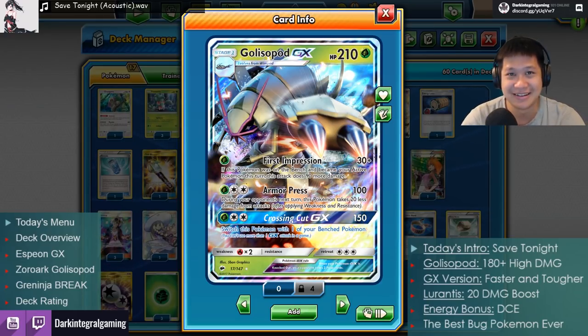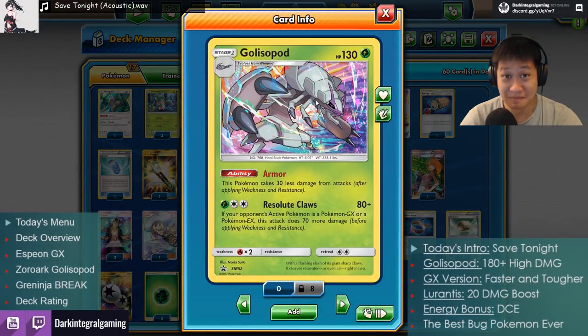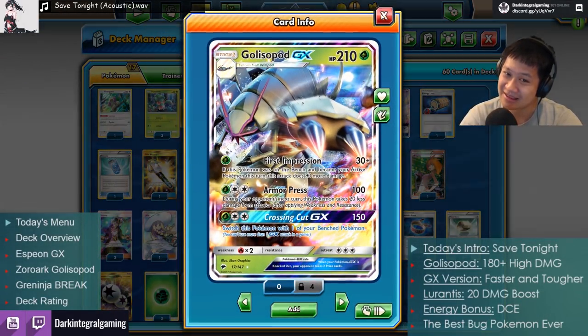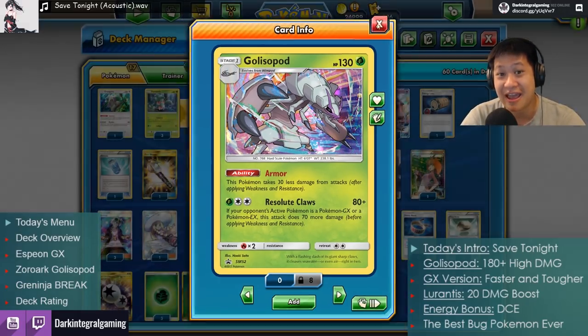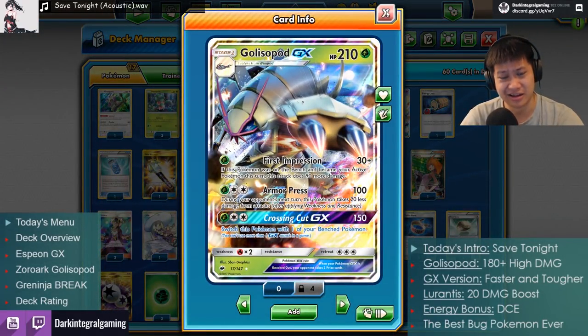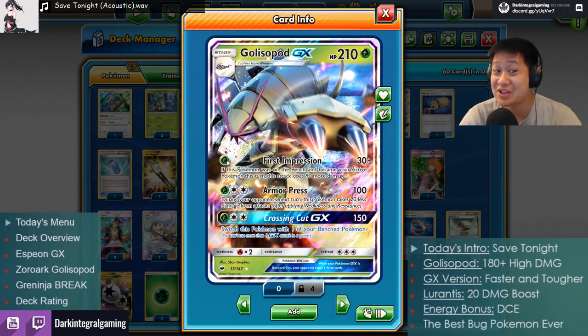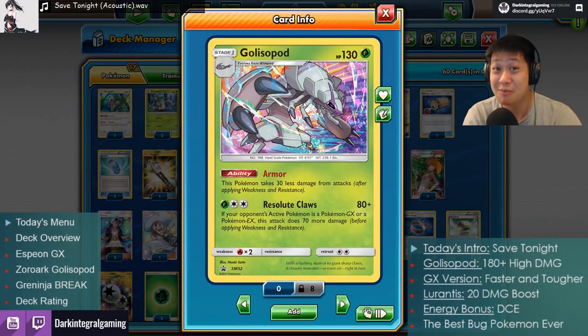Welcome back to my kitchen. On this menu I'll be serving you Golisopod — both the regular and the GX one. The GX one is quite popular, you probably know about it, it's everywhere and it's good. But the regular one is also good — in fact, it has more damage potential. You can chain KO GX Pokémon with this card. Both are useful, so why don't we put them both in one deck?